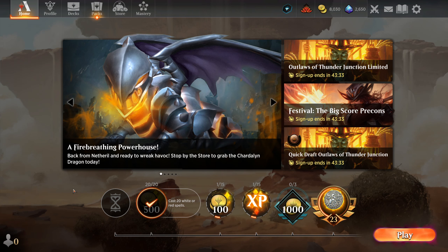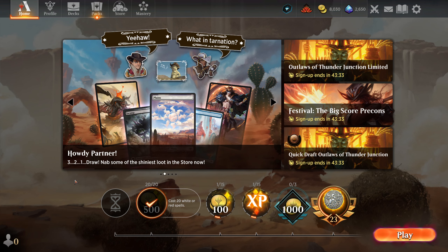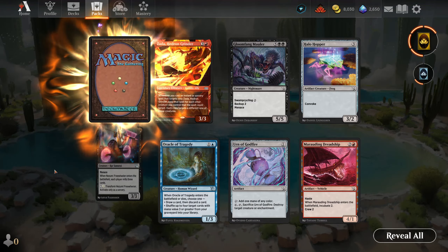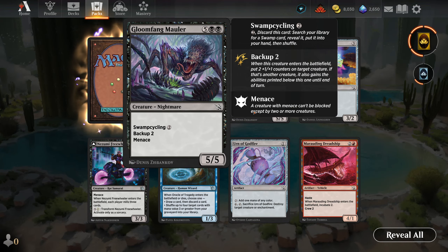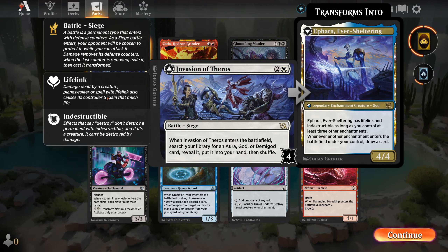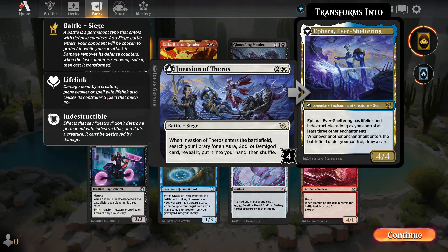Anyway, that's going to do it for us. Not too bad all things considered - we would have won that match if our luck had been better. I did not forget - let's open up this pack before I wrap it up. Anything cool? Anything interesting? Not really, though the Gloomfang Mauler looks wicked. Our rare is a new one - Invasion of Theros! It enters the battlefield and you search your library for an aura, god, or demigod card, reveal it, put it in your hand, then shuffle. If you can deal four damage to it, it becomes Ifara Ever-Sheltering, a legendary enchantment creature god with lifelink and indestructible as long as you control at least three other enchantments. Whenever another enchantment enters the battlefield under your control, draw a card. That's not bad.